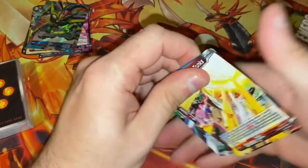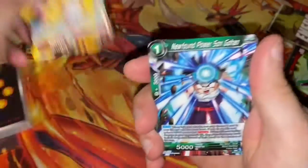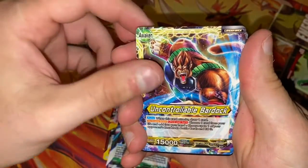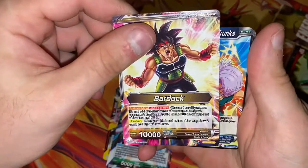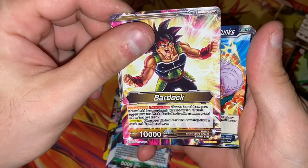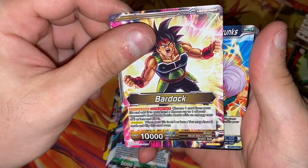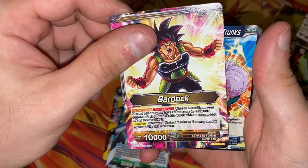You would think by now it would be easy opening these packs. Anyway, we got Intensifying Power Trunks, New Found Power, Son Gohan, and Uncontrollable Bardock in his grade 8 form — regular. Choose one card from your life and add it to your hand. Choose up to one of your opponent's rest mode battle cards with an energy cost of three or less and KO it.